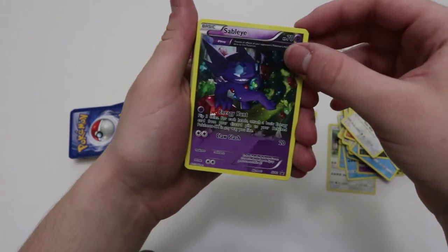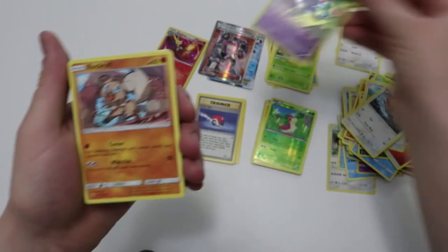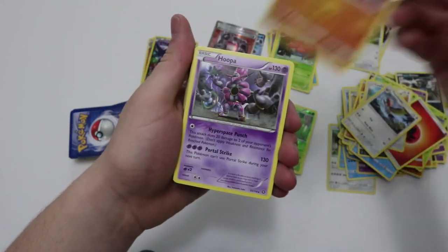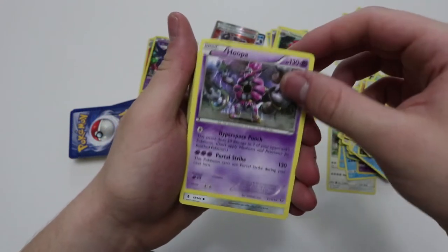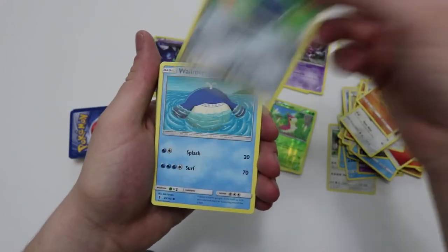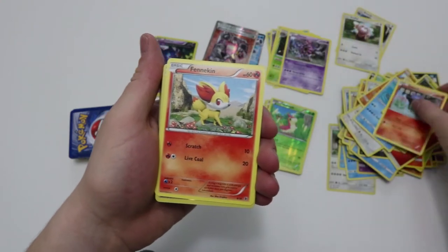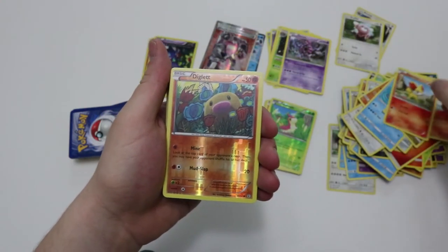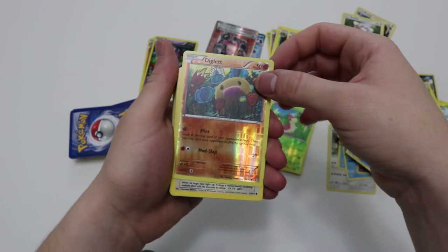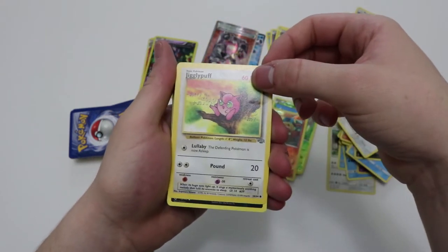Wow, right off the start — a promotional Sableye holo, which I really like. Sableye is such an odd Pokemon — I don't know, it just eats gems and stuff. Rockruff, Hoopa rare — I'm not sure if that's the one that used to be competitive. Beldum, Whalmer, Goomy, Litwik, Fennekin. I have to fix that after this little pile. Dig which is a reverse, Jigglypuff from Jungle, Murkrow, Gastrodon.